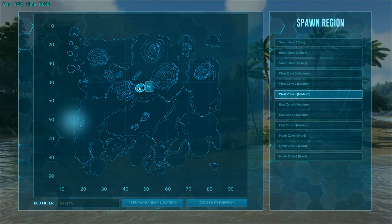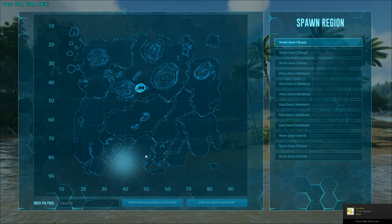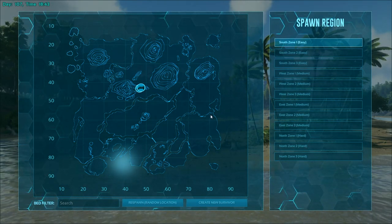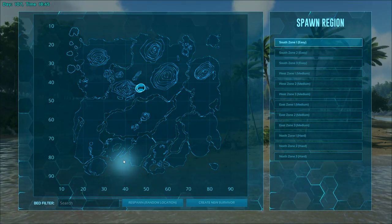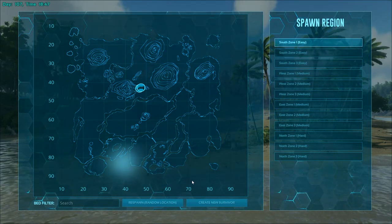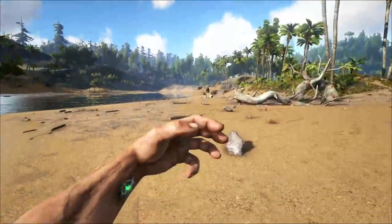You can respawn in different locations. The easier ones are down south, where you get less dangerous dinosaurs. Up in the north it gets more difficult, and as you go up the map — or swing to the sides — it gets harder and harder. I'm going to spawn in a separate location to give you guys a quick rundown on things you can do. Let's hit Spawn Random Zone One.